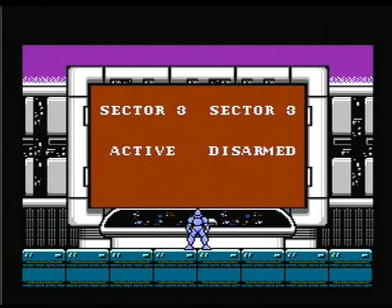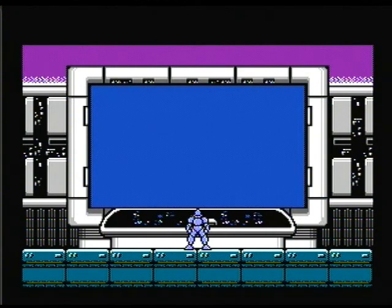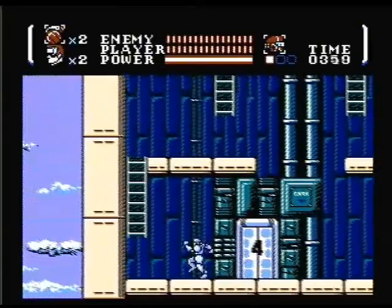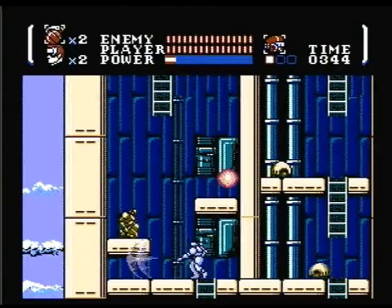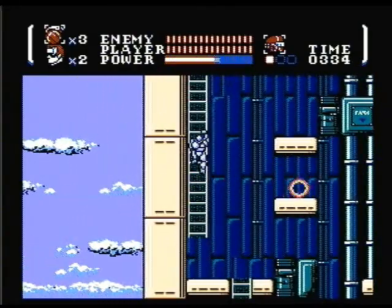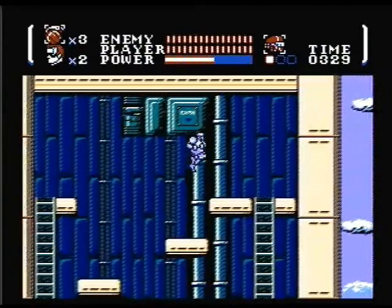This is actually a sort of localization from a Japanese game called Power Blader. The kid looked more like Mega Man, and you didn't have to find the contact, so it's a bit of a more straightforward game. Let's go to Sector 4. Let's go up here first. Contact — first and foremost, always find the contact.